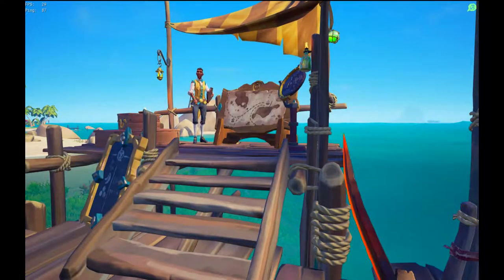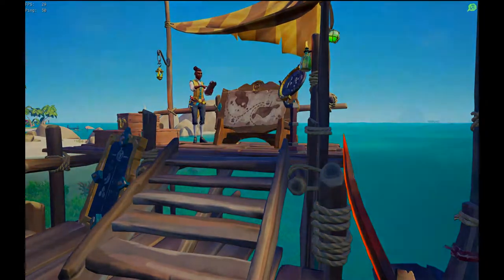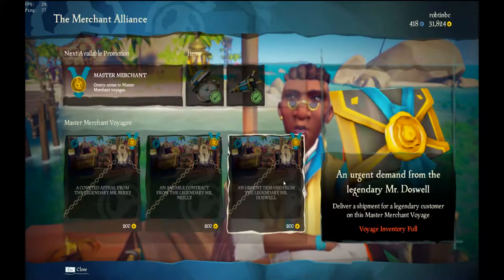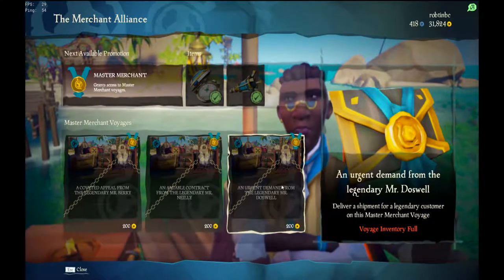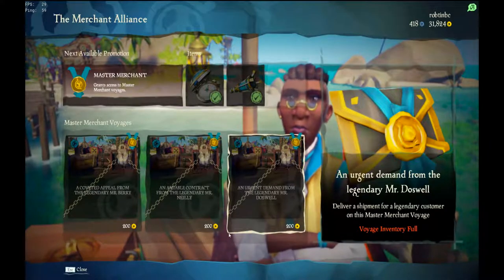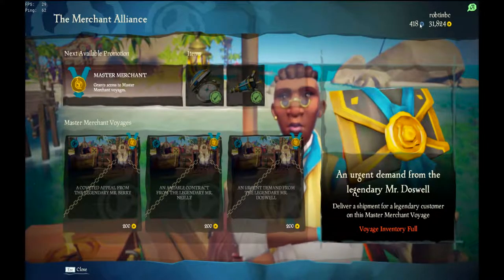On every dock in the Sea of Thieves you have a Merchant that sells Merchant Voyages. The Merchant Alliance sells different kinds of Voyages. If the Voyages appear with a padlock on them they are not available to you — this usually means that you have too many Voyages in your possession already. Each Voyage is either paid for with Bloons, which is the blue coin, or with gold.